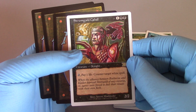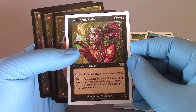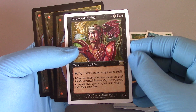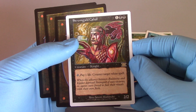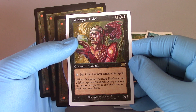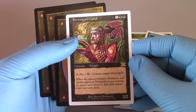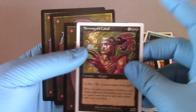Storm Gaul. Two black and one — creature knight. Pay one life, counter target white spell. Well, that seems actually pretty good. "When the alliance between Balduvia and Kjeldor deprived Storm Gaul of easy victories, its agents were forced to fuel their rituals with their own flesh." Okay. Well, that's tasty.